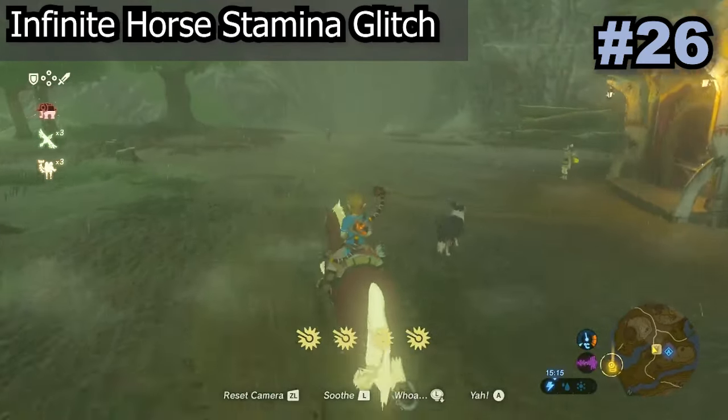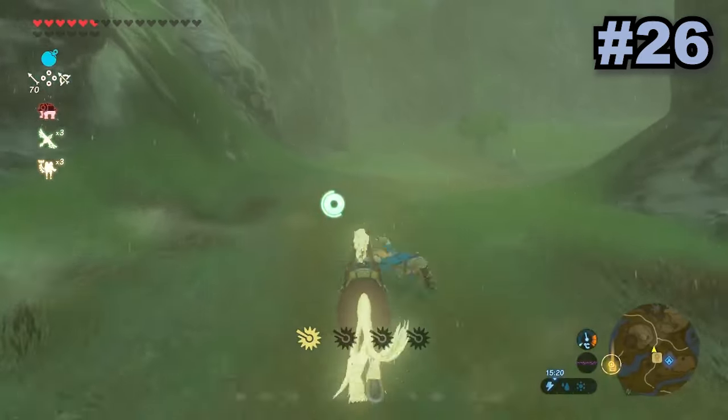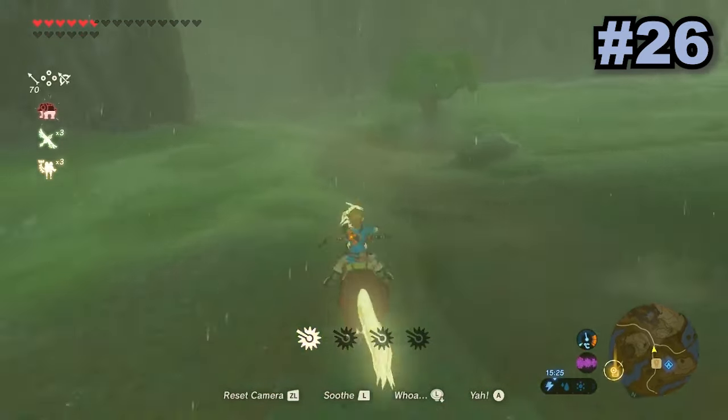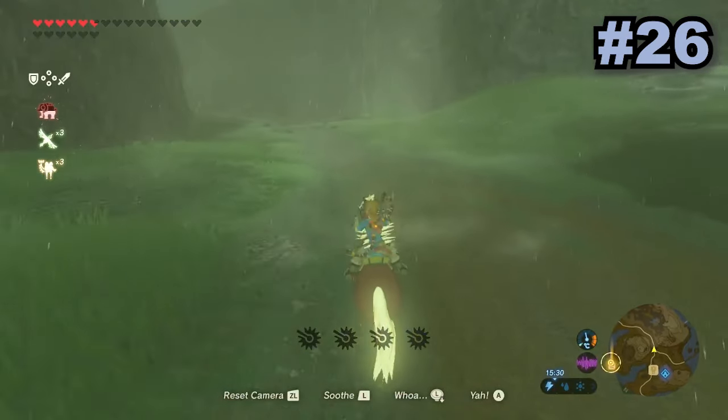This simple glitch just makes the stamina recover faster than usual. All you need to do is hold down ZL, ZR, and A, then press X and you'll see Link do this funny little thing on the horse. After that you will have full stamina and be able to keep doing this glitch whenever it gets low again.